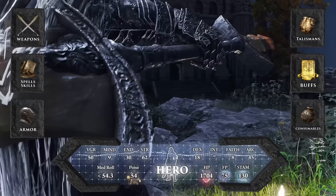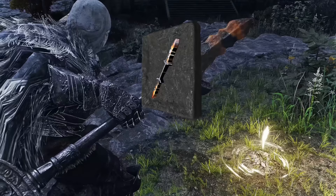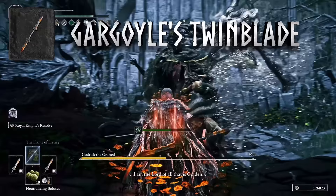Let's dive into weapons. After doing a lot of research, it turns out that the Godskin Peeler is not the strongest twin blade in the game. The strongest twin blade is actually the Gargoyle's Twin Blade, a reward at the end of the Valiant Gargoyle's boss fight in Siofra River. You won't have access to a second one until New Game Plus, but there's a good substitute weapon for your offhand during the first playthrough.